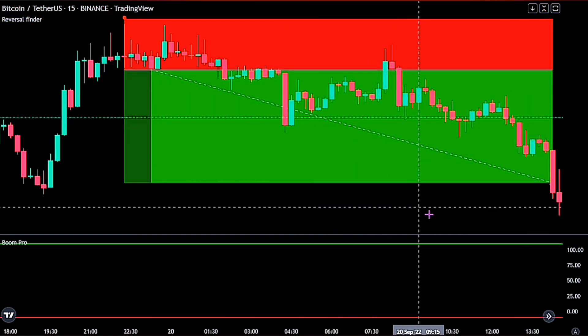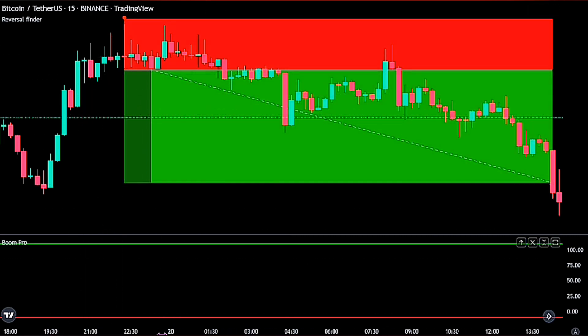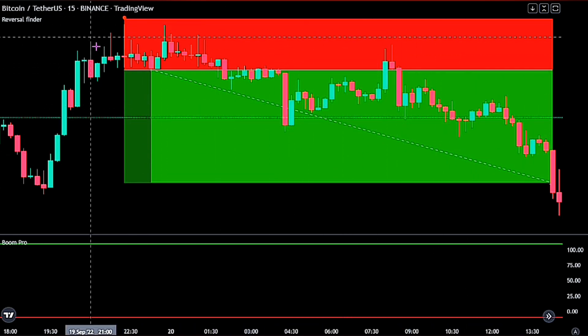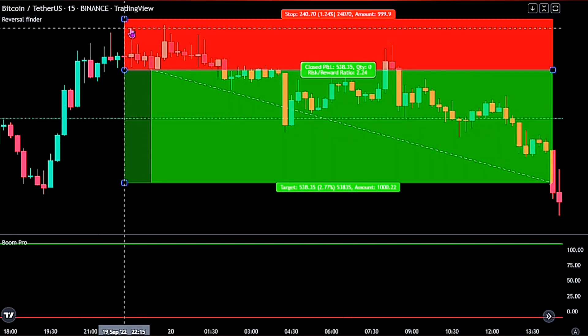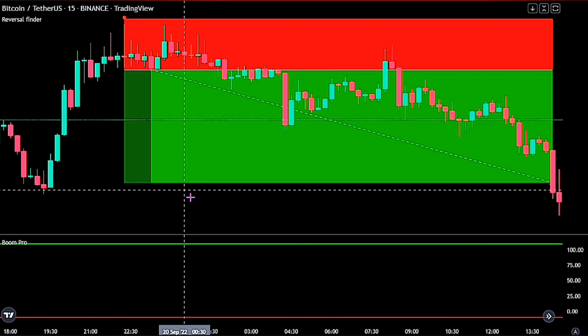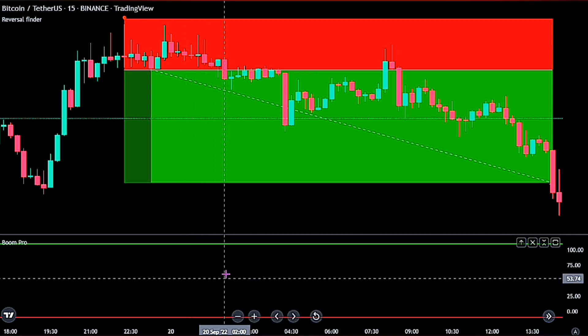And we see it was successful. Please note that once we see the red line touching the green line on the Boom Hunter Pro, we would only be taking short trades once we see the reversal red label above the price. We ignore all green labels from the Reversal Finder while our short trades last. We take as many short trades as the Reversal Finder identifies, and we change direction once we see the green line on the Boom Hunter Pro touching the red line.